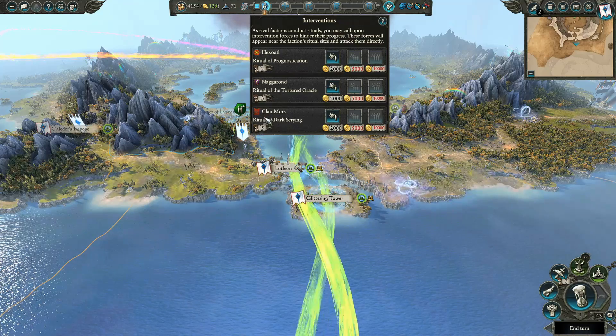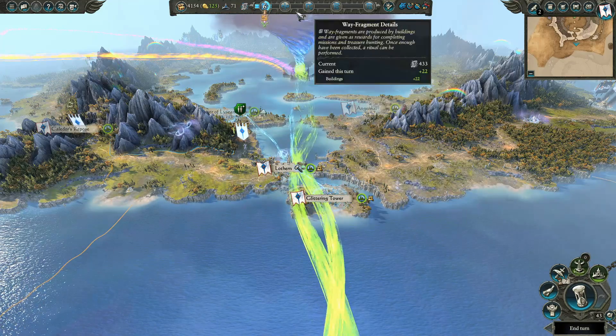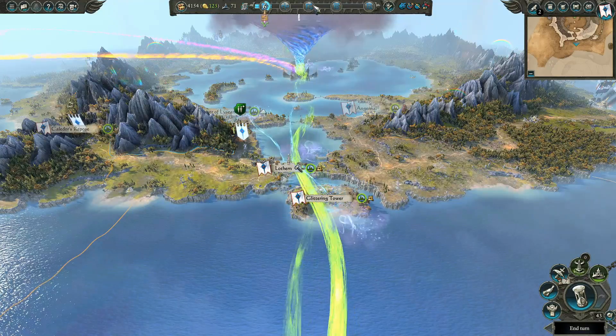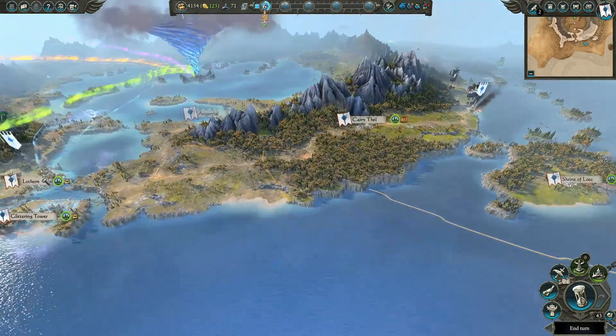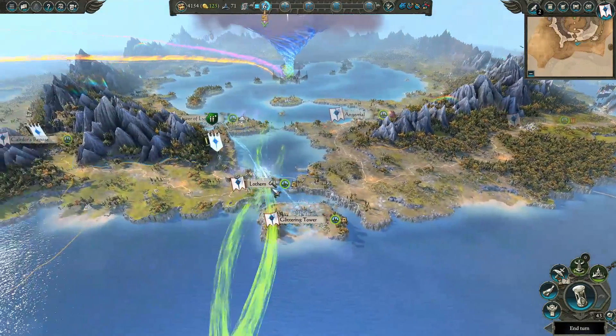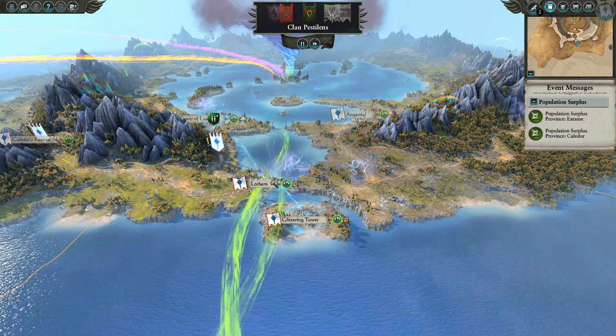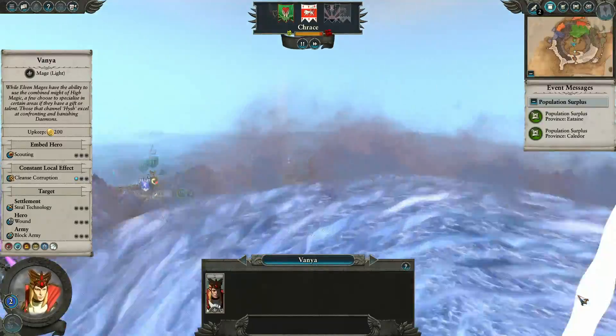Hex Atoll is at two turns, Naggeron's at three, Clan Moors at five — we weren't going to worry too much about them for now. Once we get around the third or fourth one we should be built up enough, or we can send in some good interventions. Let's go ahead and end the turn and see what we can get into.